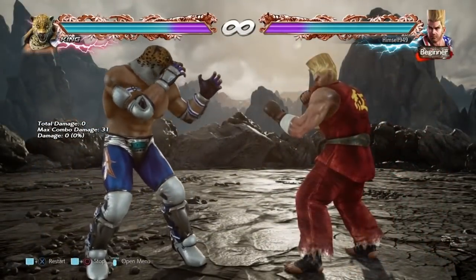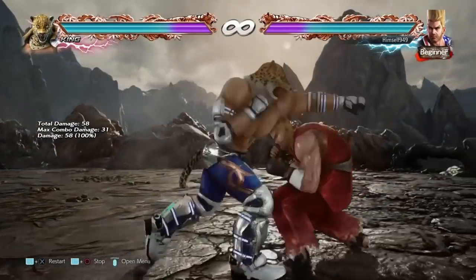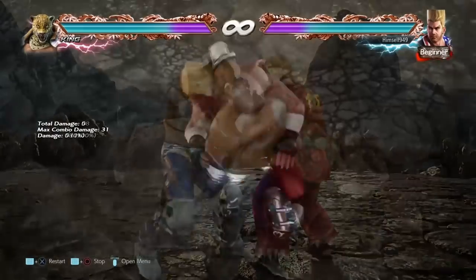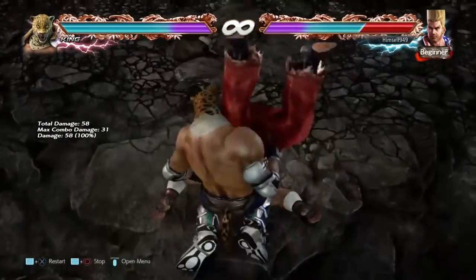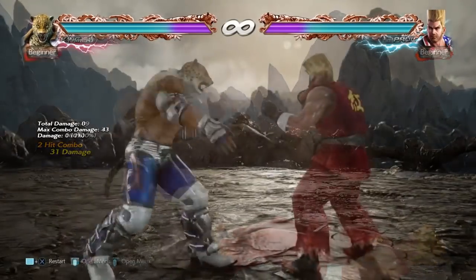Some of you might be asking why I don't suggest F2,1, and the reason is that against standers, the second hit can be ducked. So what you need to do is discourage them by mixing up the 1 with D+1. If D+1 hits, then you can hit confirm the 2 for a launch.